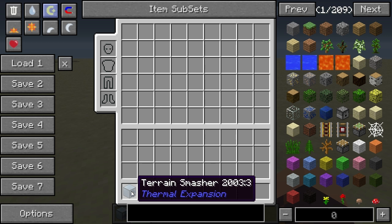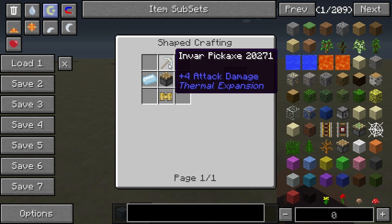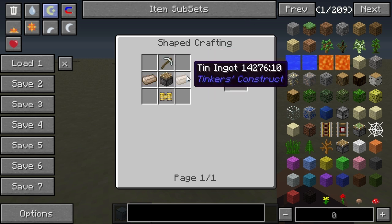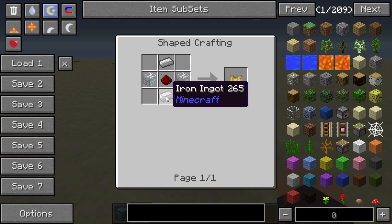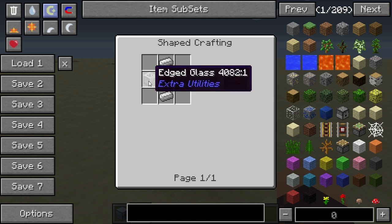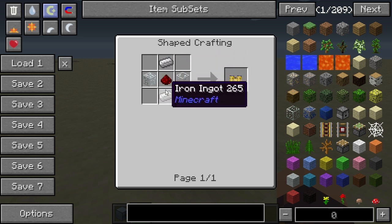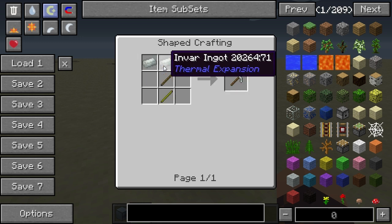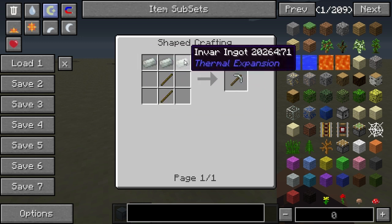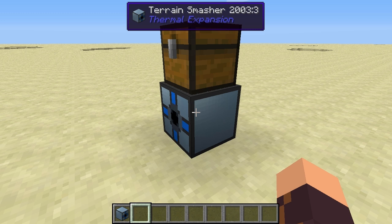Let's take a look at the crafting recipe. The Terrain Smasher requires a piston in the center, an Invar pickaxe at the top, tin ingots to the left and right, and a pneumatic servo at the bottom. The servo is made using glass on the sides — any type of glass — redstone in the center, and iron ingots at the top and bottom. The Invar pickaxe is simply made using sticks and Invar ingots.